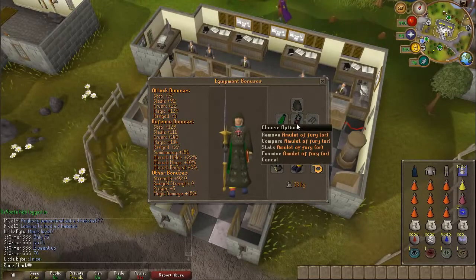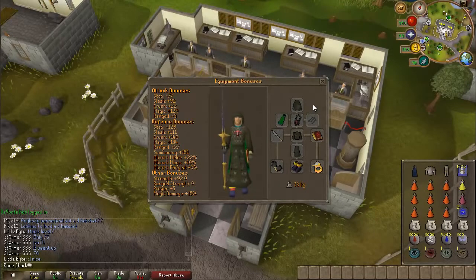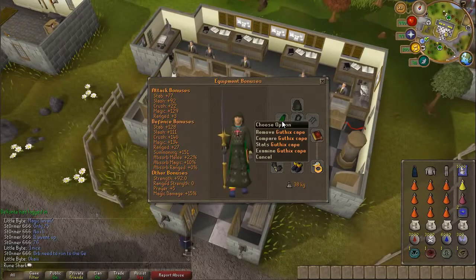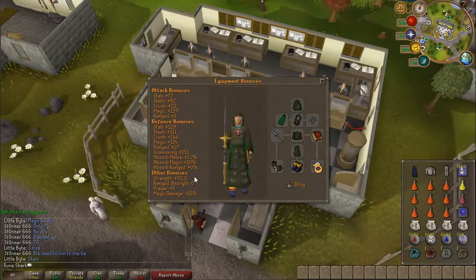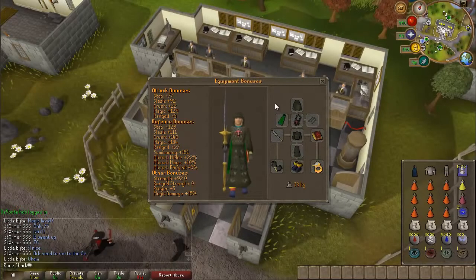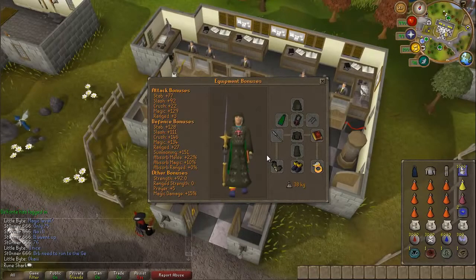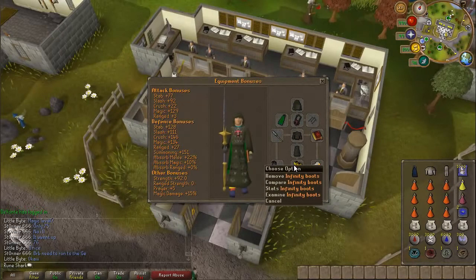I'm using a fury amulet — you can use a glory or even better an arcane stream necklace from Dungeoneering, though I don't have one. I'd advise using the Guthix cape; it requires 60 magic, is free, and gives plus 10 magic attack bonus. A lot of people burst in a skill cape instead of using a Guthix, Saradomin, or Zamorak cape — well worth it. You can use mystic gloves; I'm using barrows gloves because they offer a better bonus. Infinity gloves work well too. Infinity boots can be replaced with wizard boots, however I think these are about half the price so worth going this option.